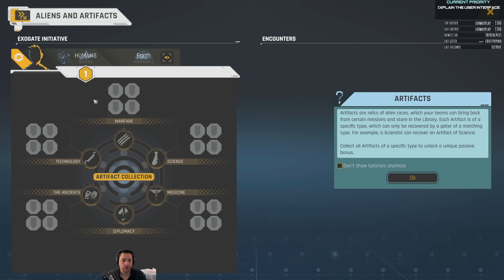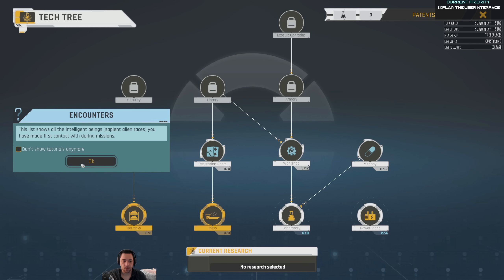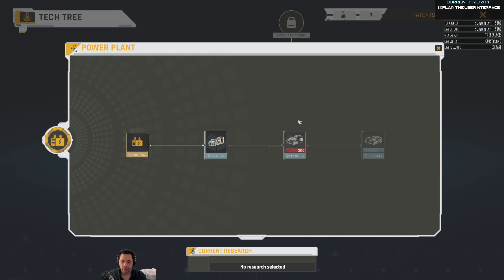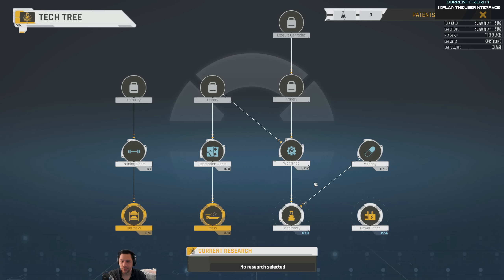The next menu is artifacts. There are artifacts out in the world, and once you have a library you can start collecting them — they have set bonuses, like 100% more efficient healing or higher quality science theories, and so forth. And then the last menu is your research tree. The way it works is you build up research as you explore and bring back samples and specimens to study in your laboratory, which unlocks research points. You then spend those research points at a laboratory research bench to unlock things. You start with barracks, mess hall, and some of the power plant. As you progress, you'll gain more research and you have to invest in it carefully.